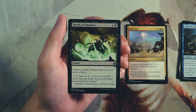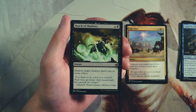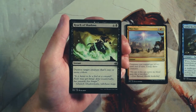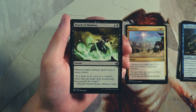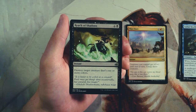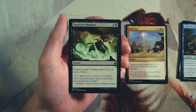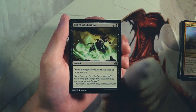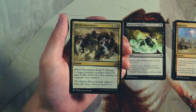Reach of Shadows is an instant for four and a black — destroy target creature that's one or more colors. The only things it doesn't hit are colorless artifact creatures. Morph is the biggest issue here because morph is technically a colorless creature. But it's a perfectly fine removal spell at instant speed, which I really like. Yes, it's conditional, but the condition just means it needs a color and there's a lot of stuff that has a color. I think that's definitely the pick so far.